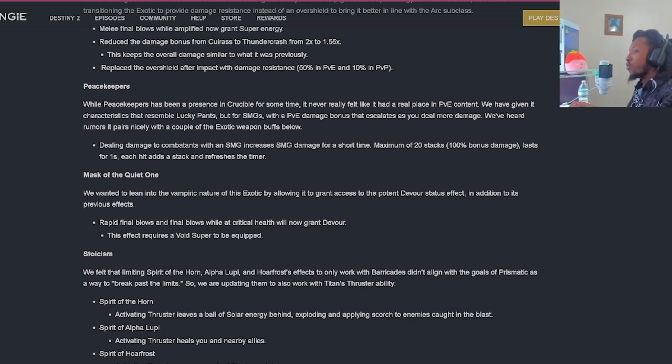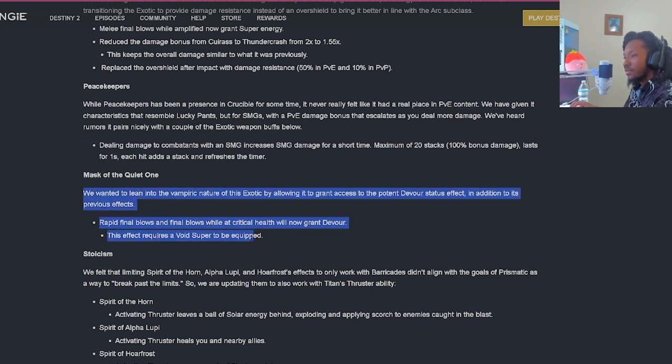Mask of the Quiet One: they want to lean into the vampiric nature of this exotic by allowing it to grant access to the potent Devour status effect in addition to its previous effect. Wreck final blows and final blows while at critical health will now grant Devour. This effect requires a Void super to be equipped. This can be nutty - it'll be working in both PvP and PvE because there's no specific restriction mentioned.